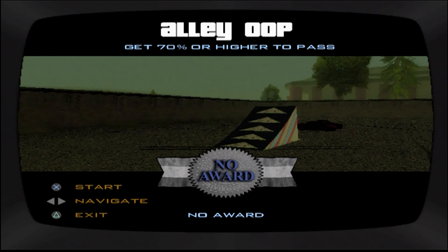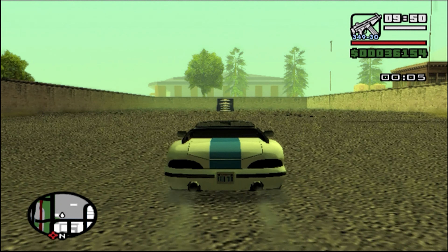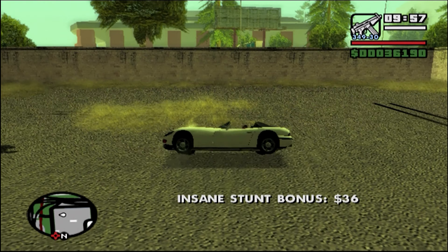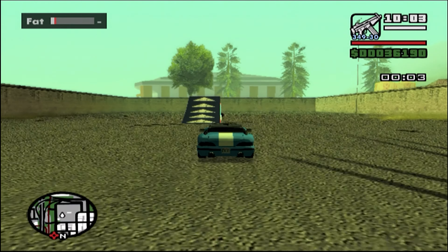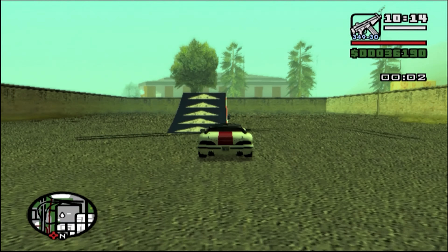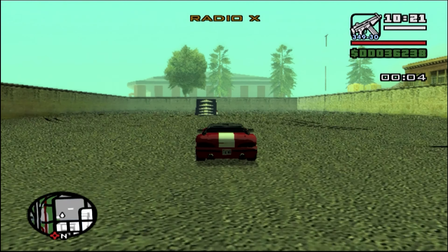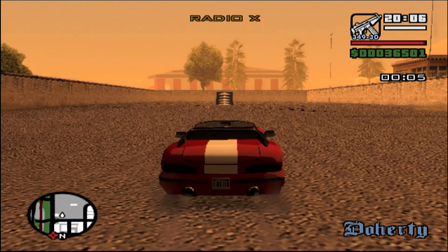The damage penalty would probably be pretty bad for that one. So this driving school is teaching us to do barrel rolls. It doesn't really tell us the proper angle to hit the ramp at or anything like that, so you just kind of have to figure it out by landing on your head several hundred times. It's okay, CJ has a hard head. I'm not entirely sure how smart it is to do this in a convertible without any kind of crash structure, or a helmet or anything.